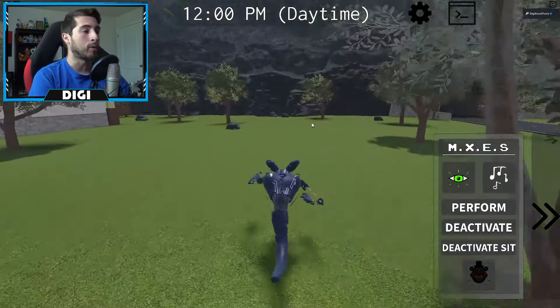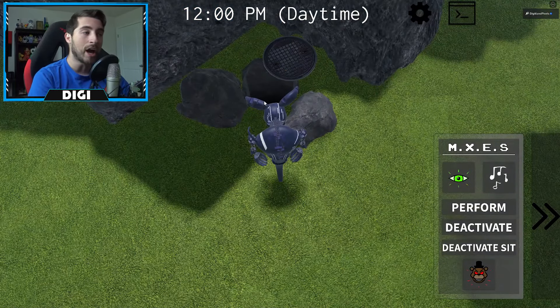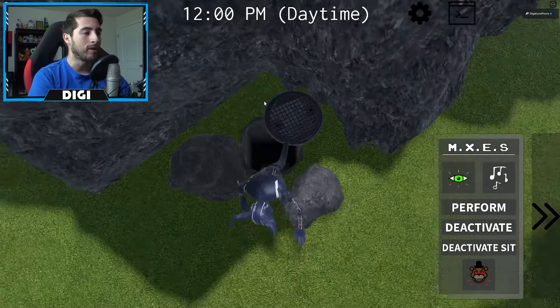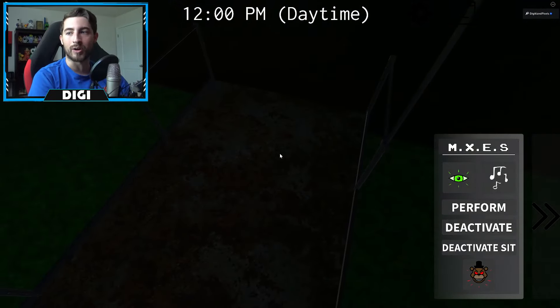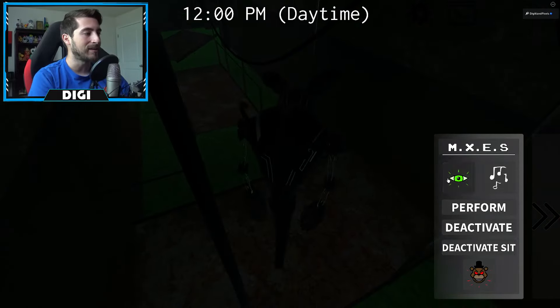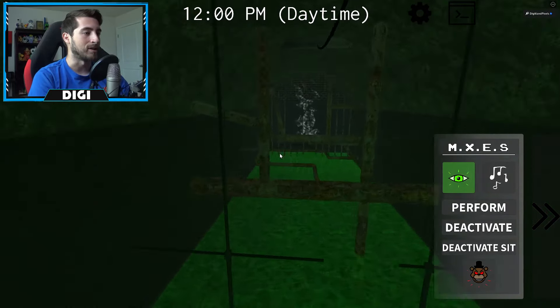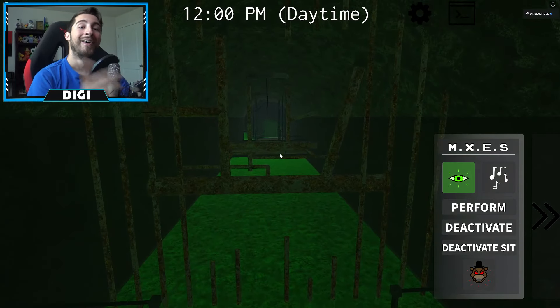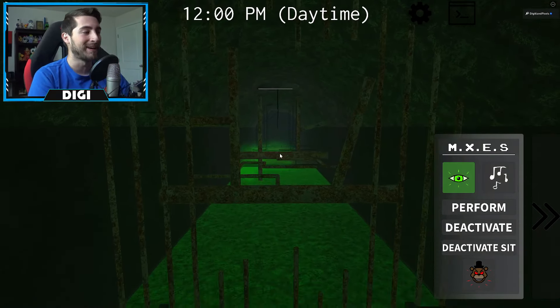That was a bit much. Now what's interesting is - if you guys watched the video on how to get the secret character Ruined Monty, when you become Monty there's a big beam of light that shoots out from the tunnel and there's actually a node. I wonder if - the node is actually down here in the sewer, but as MX ES I don't get to see it.